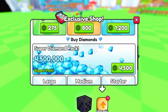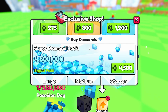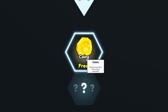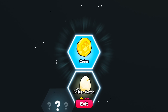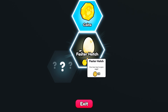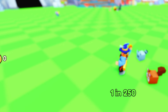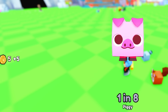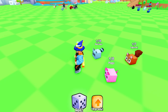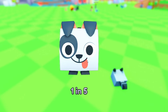In the shop you can buy two times luck, super diamond pack, and a bunch of stuff like that. In the upgrade button on the bottom we have coins — free — and then there's faster hatch for 25 coins. So we just have to keep opening eggs to get more coins. The more pets we open, the more coins we get.